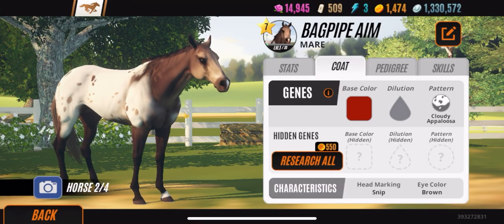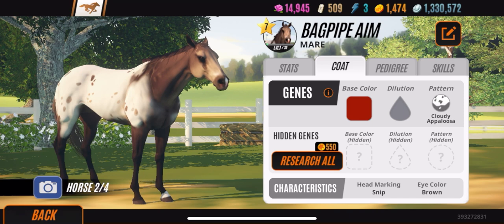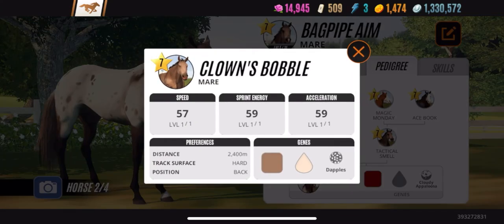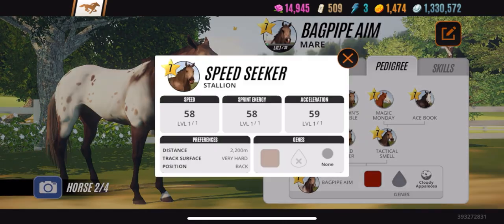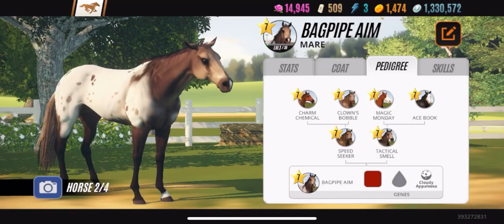Now let's go to Bagpipe and check her coat. You see the genes — the base color and the pattern is Cloudy Appaloosa. What is the hidden pattern? We don't know. I really don't pay for hidden genes, maybe I should start. Let's check the pedigree: bird catcher spots, dapples, none, none, Splash White Face, Splash White Face.